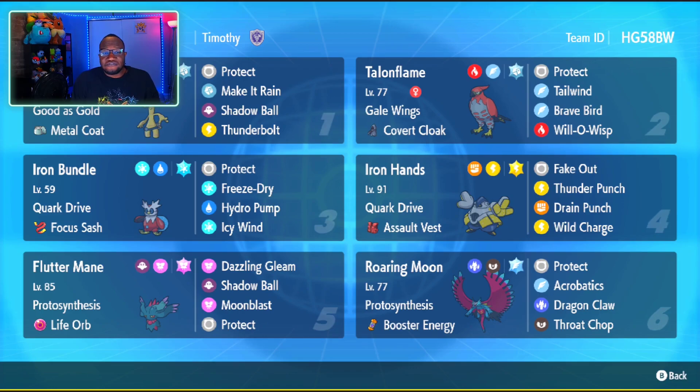Gordingo here has the typical moveset: Protect, Make It Rain, Shatterball, and Thunderbolt to counter Rain teams, which appear to be more common in this format. And then of course you have Iron Bundle, whose job is to kind of control speed with Icy Wind, as well as do damage on its own with Freeze Dry and Hydro Pump. And then you have Fluttermane, who complements Iron Bundle so well, because if anything adds speed to Fluttermane, Iron Bundle could slow it down with Icy Wind.